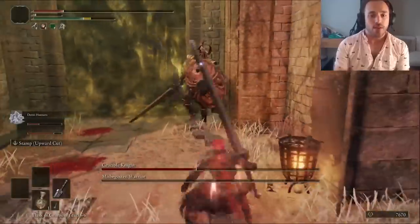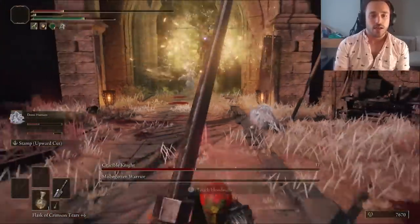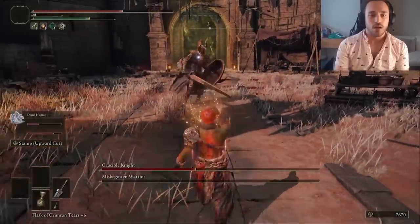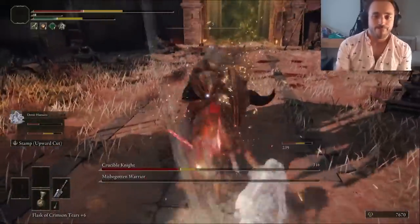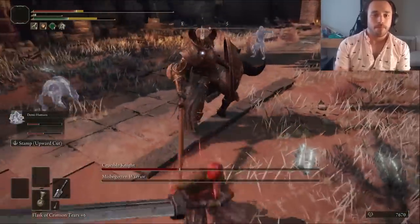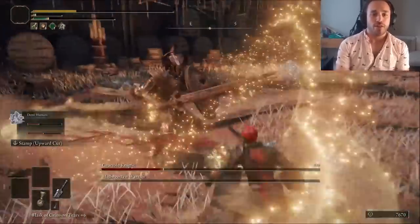I've seen a lot of people saying it doesn't make sense that these two are working together — their fighting styles don't pair together in an interesting way beyond what if two things tried to hit you at the same time. Those people are right, I'm not arguing with them. My mob of Moblins mobs the slobs, and I clobber their knobs for gobs of damage. The second time.